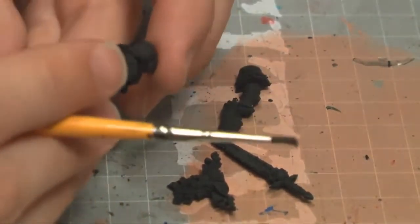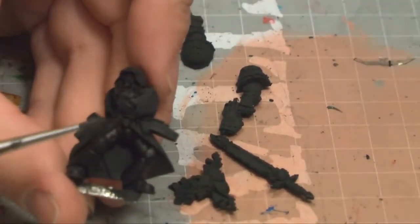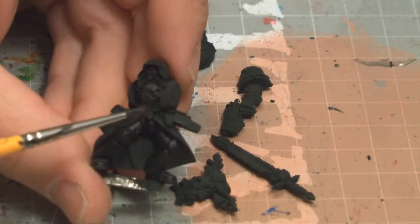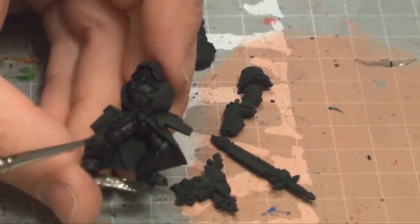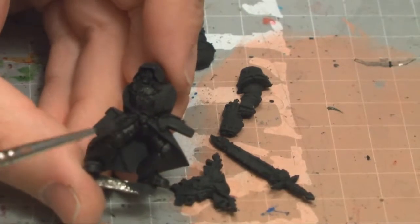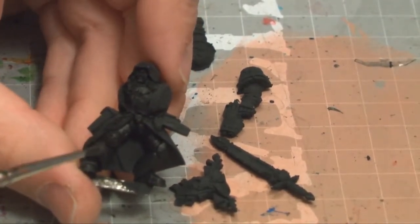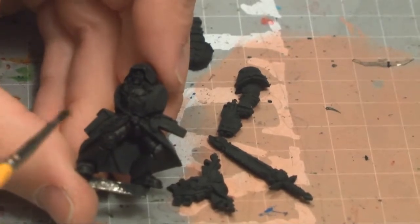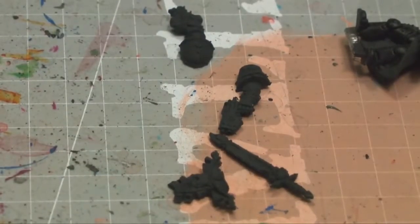You can see the difference between the Vallejo color — which is the robe — and the Abaddon Black. That's why I really like this Vallejo color for a primer, because you can easily tell what you've painted and what you haven't. I forgot to set a timer for myself, so I'll just pause for two seconds.